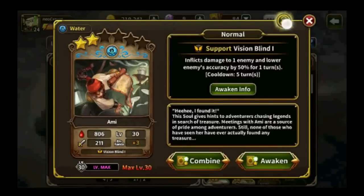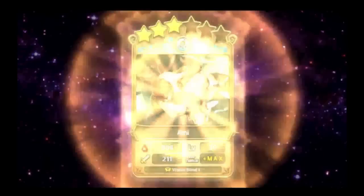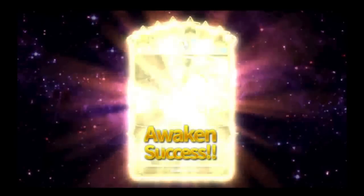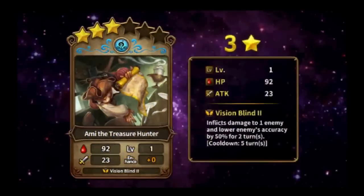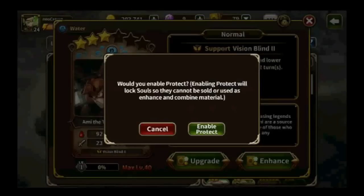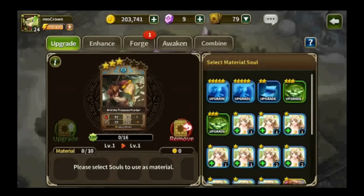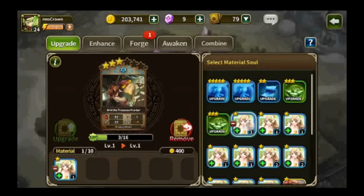Let's awaken Lila's card — it gives a pretty good ability: inflicts damage and lowers accuracy by 50%. When you awaken a unit, the skills will gain additional effects and possibly reduced cooldowns, and the main soul will also gain additional stats, increasing the maximum stats.